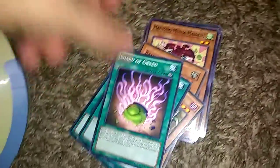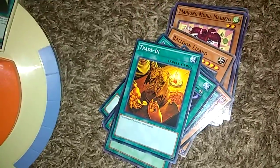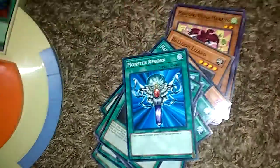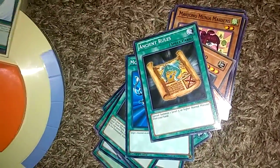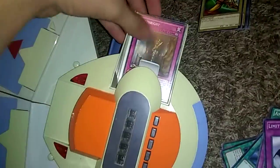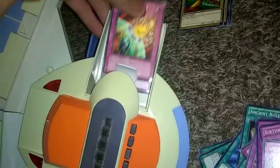Magical Stone Excavation, Ancient Rules, Shard of Greed, Pressure Cards from Beyond, Trade-In, Sword of Revealing Light, Reload, another Shard of Greed, Monster Reborn, another Ancient Rules, Hand of Destruction, Pot of Duality, Pot of Greed. Now for the Traps, we will have Call of the Haunted, Mirror Force, Limit Reverse, Birthright, Armor, Draining Shield, another Mirror Force — and that's it for the deck.